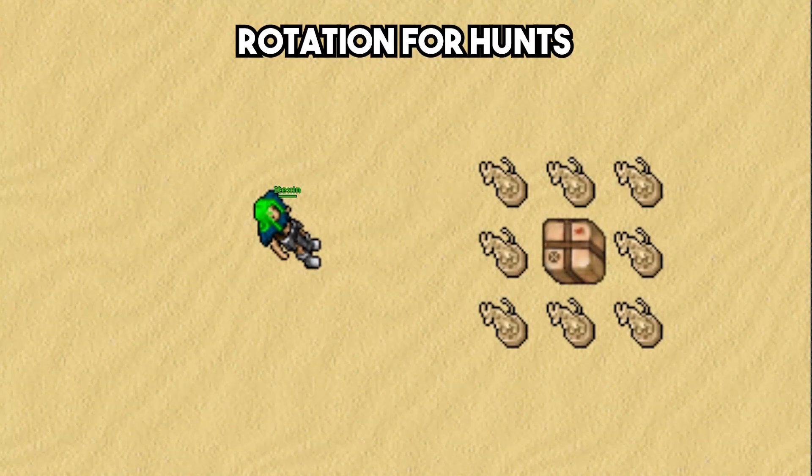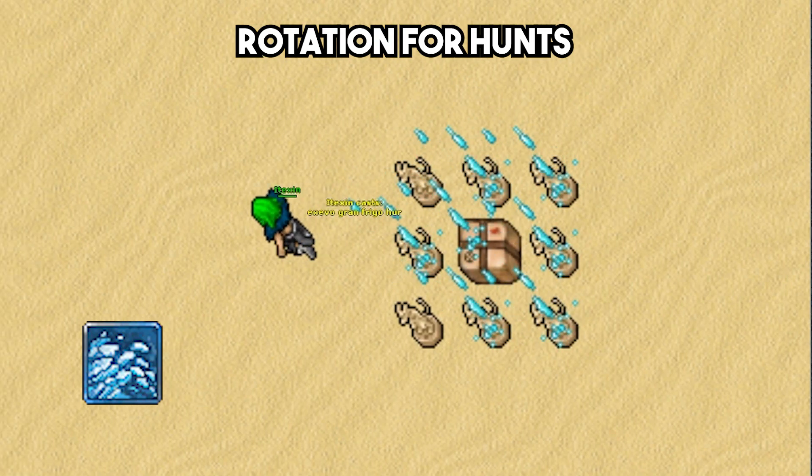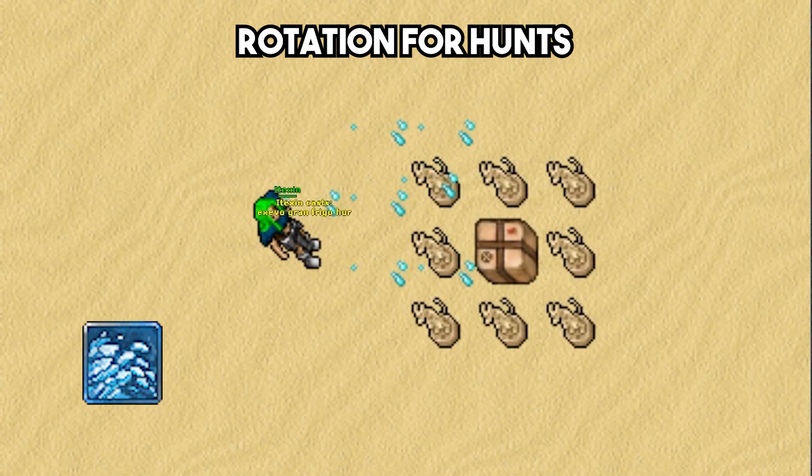The rotation is the following: Exebo Gran Frigo Horde. To get the most damage, stay close to the creatures like this, but it's ok if you stay a bit behind to be safe.